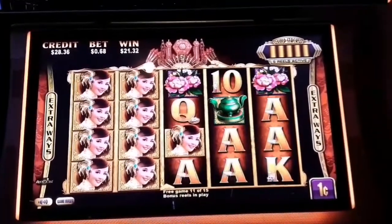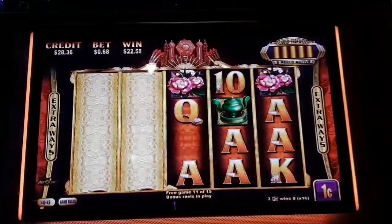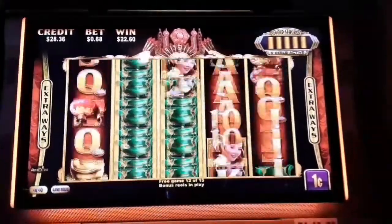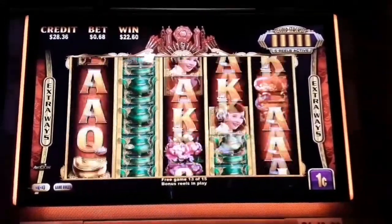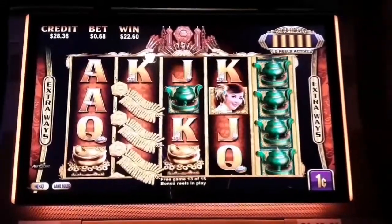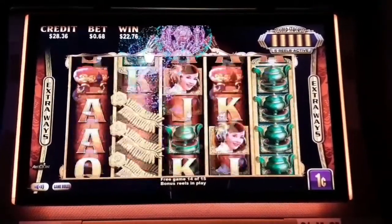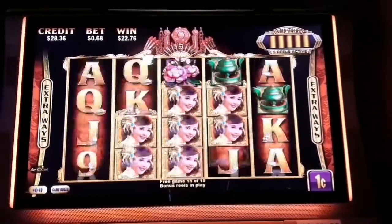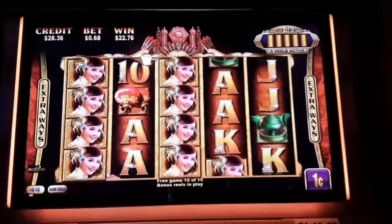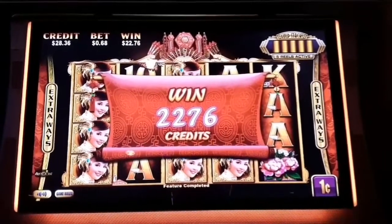Come on, line her up. Black this out, let's do it. A little bit. Nothing there. Last spin — do it. Alright, 2276. We'll take it.